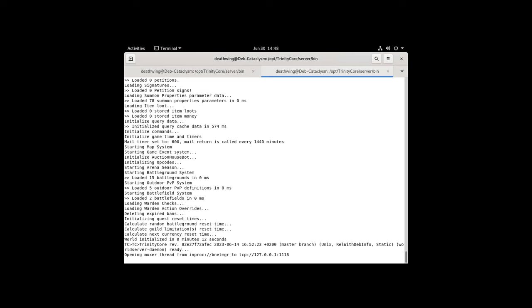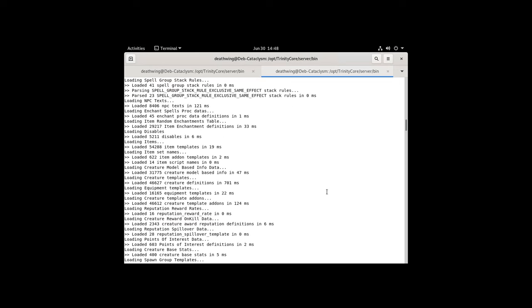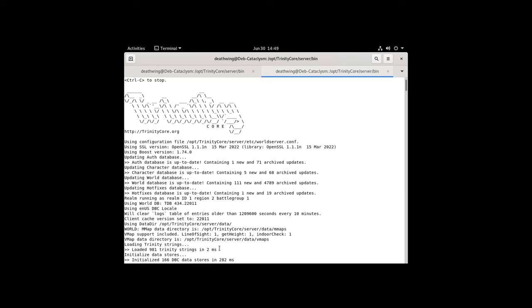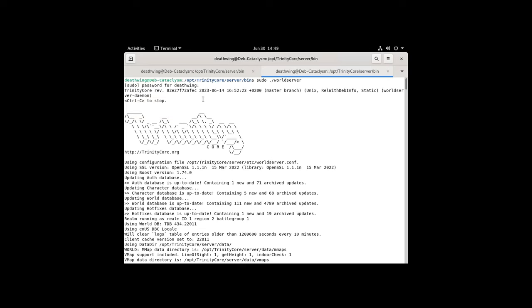The world server is now loaded, which means the server is fully up and running. Scroll up to verify there are no major errors — serious problems would typically appear and halt progress in a specific section. Everything looks good. One thing to note: there's a value shown during loading that I'll reference in the server update section — just double-check that this value changes when you update to the latest commits.